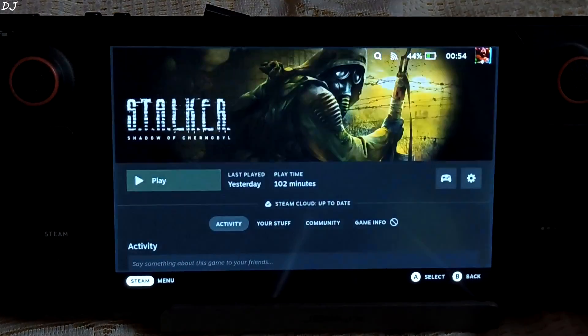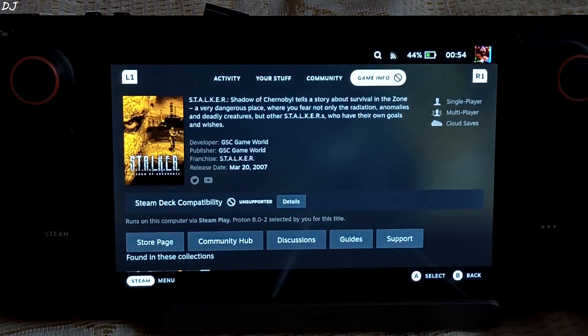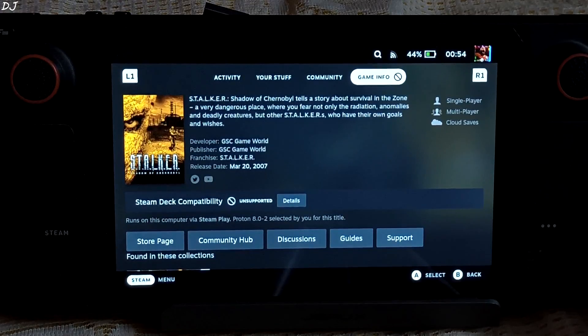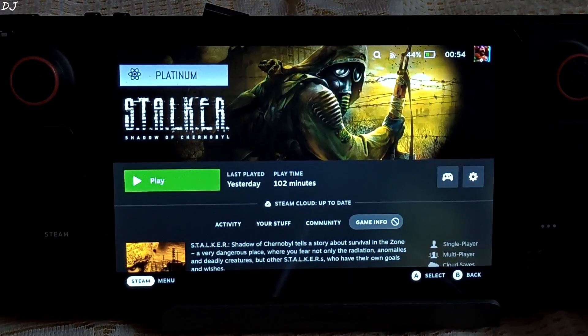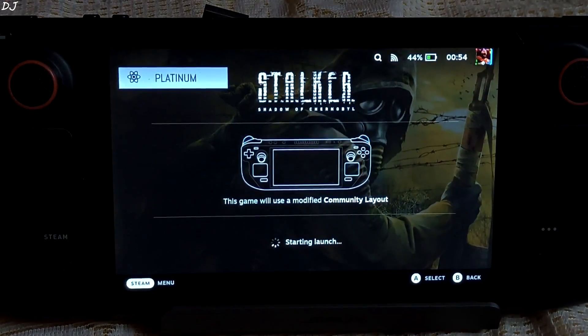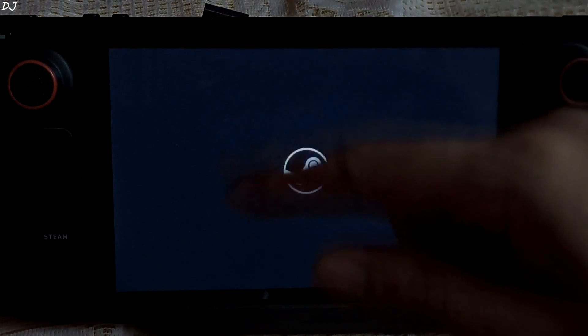I'll start with Shadow of Chernobyl. ProtonDB badge marked as platinum — expect good performance out of the box. Game info section: Steam Deck compatibility marked as unsupported. I am using Proton version 8.0-2 as the compatibility layer. We will be targeting 60 FPS. Stalker games don't support any gamepad, so I will be using a community-based layout for Steam Deck controls.